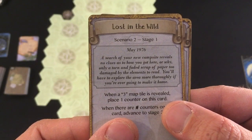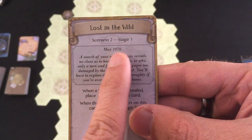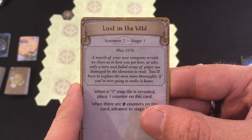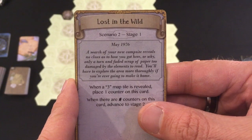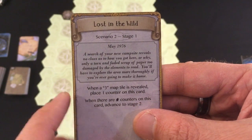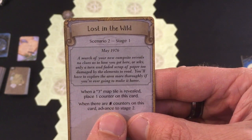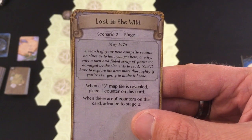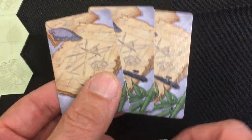This scenario is called 'Lost in the Wild' and there are three cards this time — last time we only had two stages. May 1976, a year after the last one. A search of your new campsite reveals no clues as to how you got here. You'll have to explore more thoroughly to make it home. When a three map tile is revealed, place one counter on this card; when there are player-number counters, advance to stage two. We'll get to stage two much faster this time — just one number three tile.